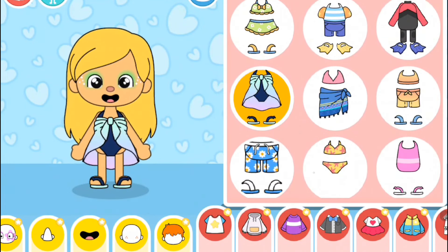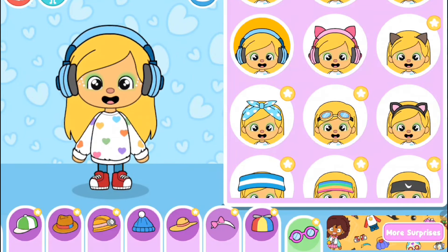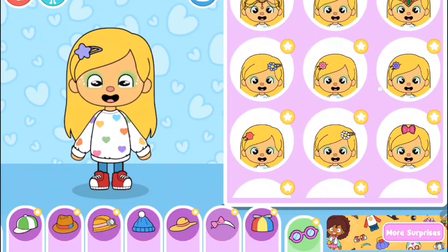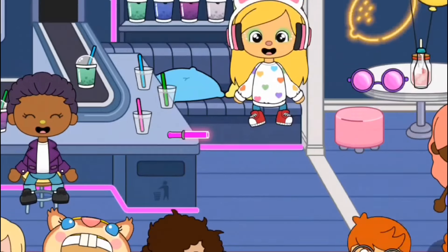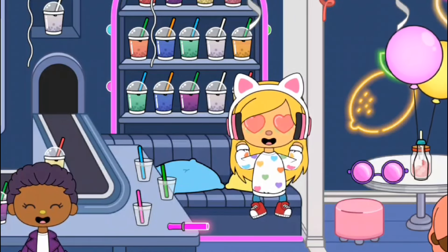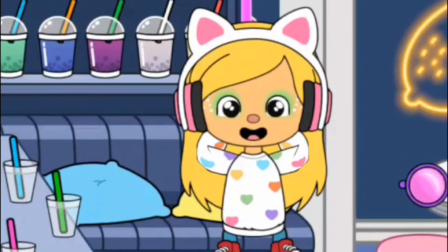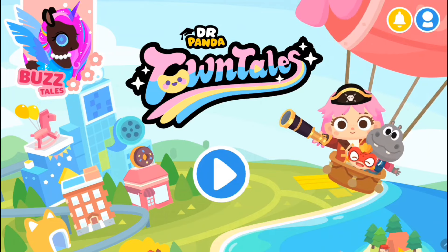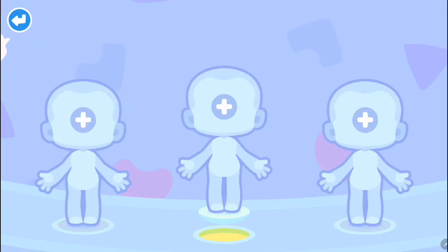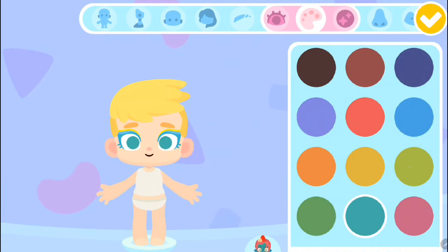I'm going to go with this hairstyle — now we've got to find some cute clothes. I did buy a few of the packs to get some of these items. The little hoodie is cute, the bathing suit's cute too, the oversized sweaters — oh my gosh, I love the heart sweater! I think I'm going to have to go with the heart sweater. The butterflies, everything looks so cute! We're going to go with the headphones too. She is really really cute — let me know if you love Me World and if we should do more videos on it!